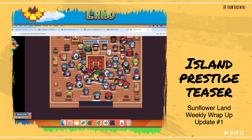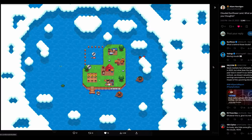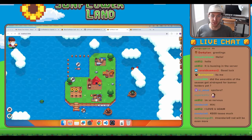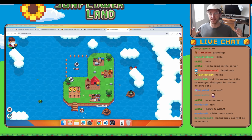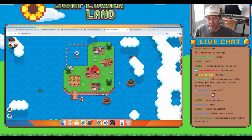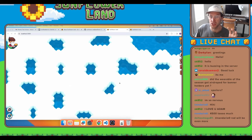Let's dive right in — Island Prestige teaser. Adam has been dropping some teasers on Twitter, and looking at this picture, what's beneath the cloud and how do players unlock them? So it looks like apart from the information available on the official document, there will also be some hidden info in the new Island Prestige for players to figure out. This adds to the mysterious vibe of Sunflowerland and will definitely empower the spirit of exploring and progressing the game.